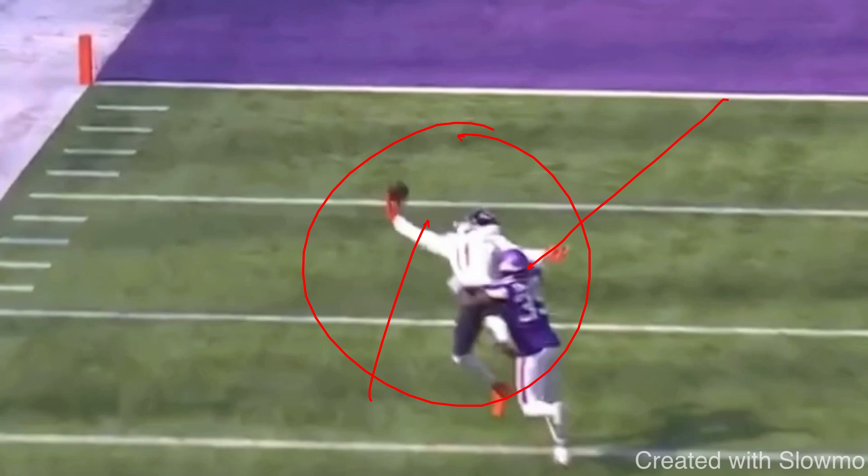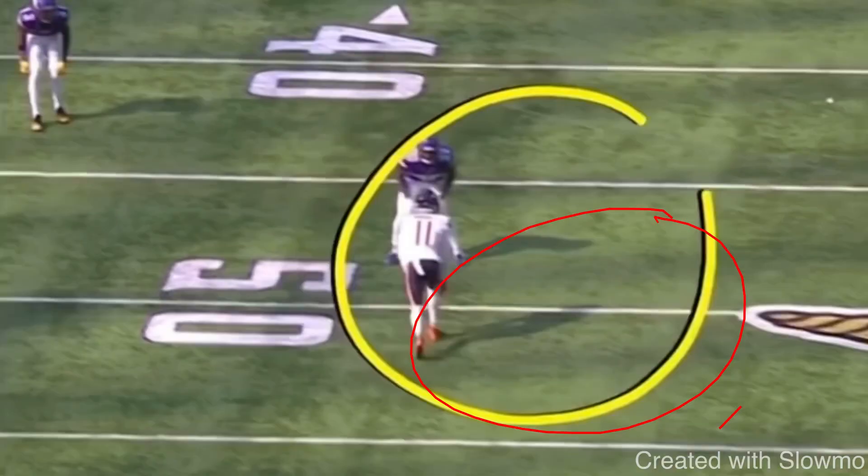Think about this: you've got a guy who runs a 4.3-40, great routes, but drops 50% of the balls thrown to him. Then you've got a guy with average routes and average athleticism, but every ball thrown in his vicinity he will catch — 10 for 10, skip it to him, he'll catch it. They're going to start the second guy because he's more reliable. If you want to be on the field, the best guy on your team, the one the offense is built around, you need to make these types of catches — when that ball is thrown in your vicinity, you come down with it. Great example there from Darnell Mooney.